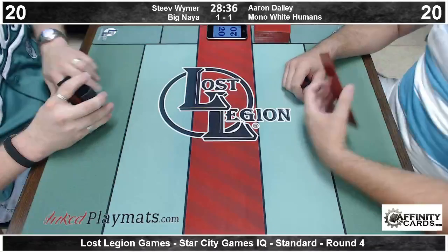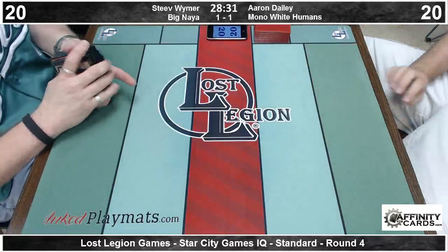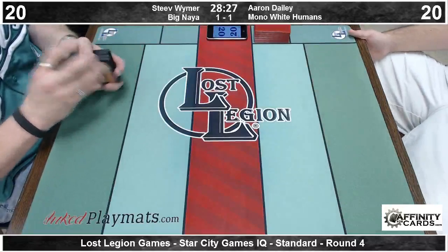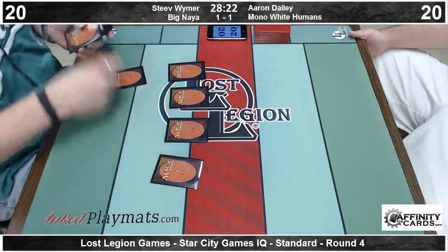He definitely has to play the control role in this matchup. And to answer the immortal question, Aaron is clearly the beatdown. But all of these plans, all these strategies, regardless of your strategy, are hampered by mulling down to five cards.